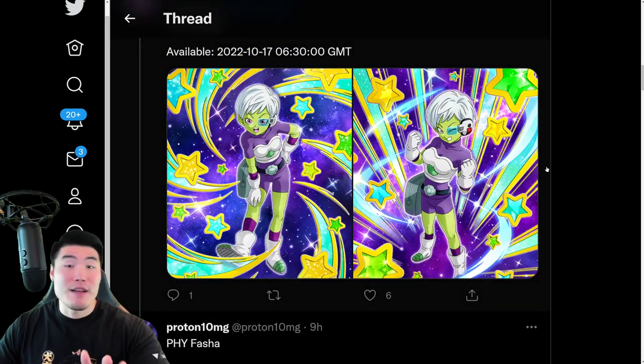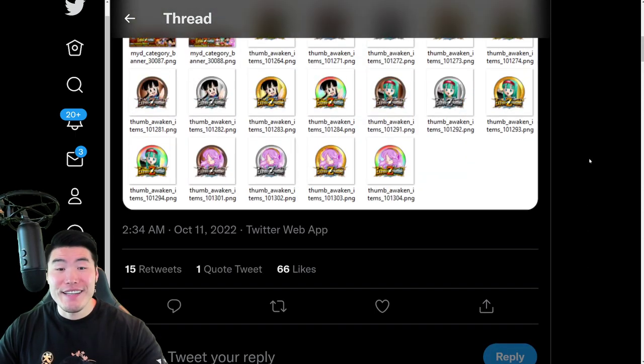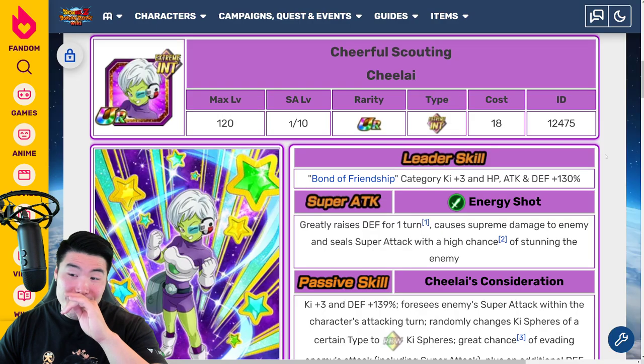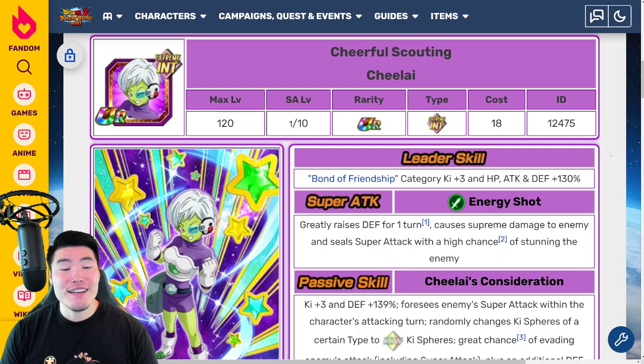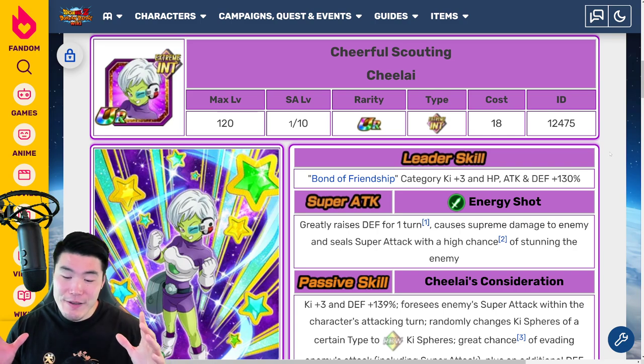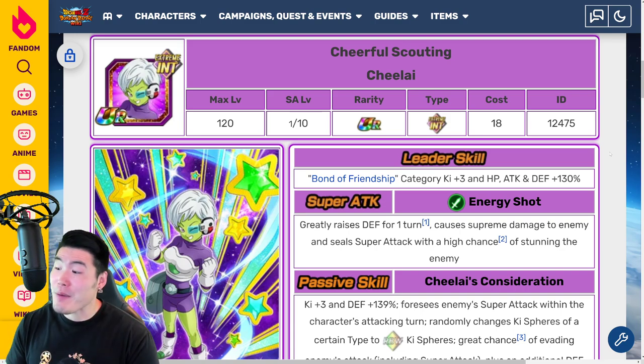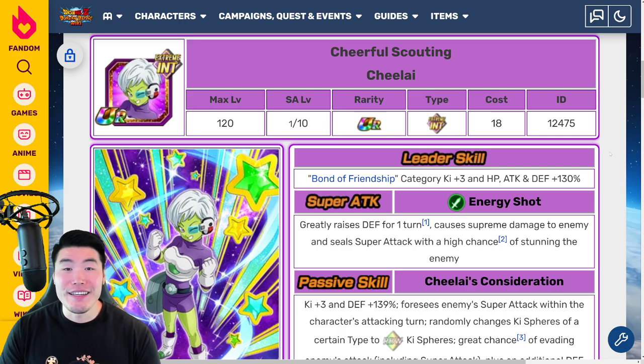Because the Chi-Li especially is actually very interesting, and I really want this unit. I got to think about it, because as I said, really bad banner. Their banner is going to be really bad. But sometimes you just got to do the dumb thing — do what feels right. And I think I will probably be making a summoning video for their banner, despite my better judgment. Anyways, starting with the INT Chi-Li.